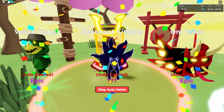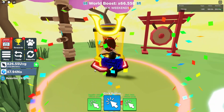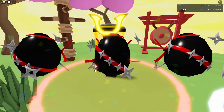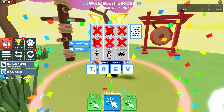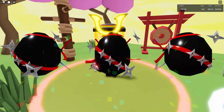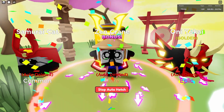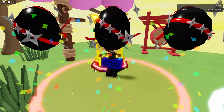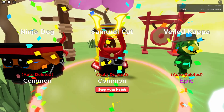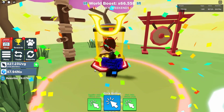Let's open this. While we're doing this, I actually want to talk about the fact that I haven't uploaded Clicker Simulator in around a week, and the reason is pretty simple — there isn't really that much to do in the game other than opening eggs like we're doing right now. Hopefully the battle pass is gonna change that because I really do want to play the game and not just AFK, because that is pretty boring. Hopefully there are gonna be more updates like these so we can actually do something other than AFKing.